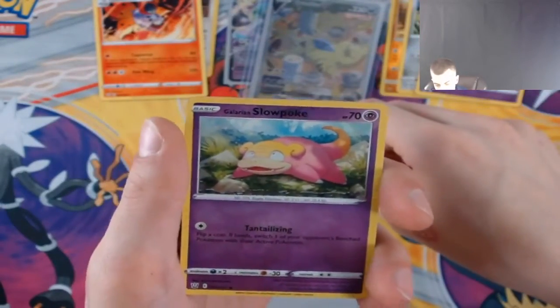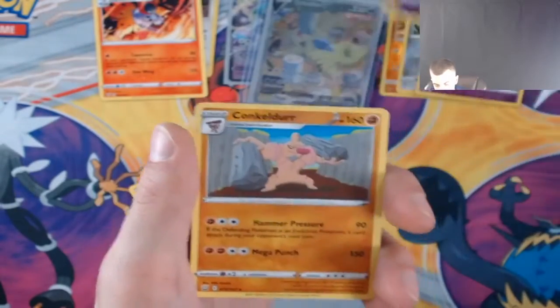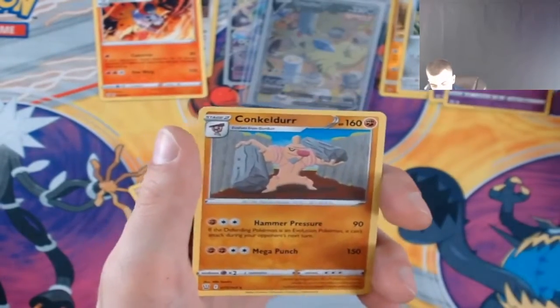We've got the Galarian Slowpoke with the yellow tail, and we've got the Conkeldurr.